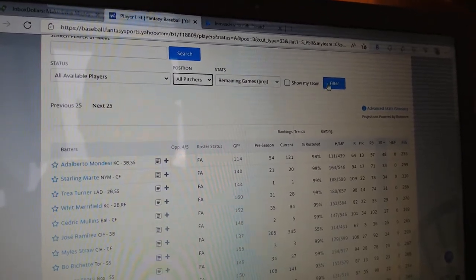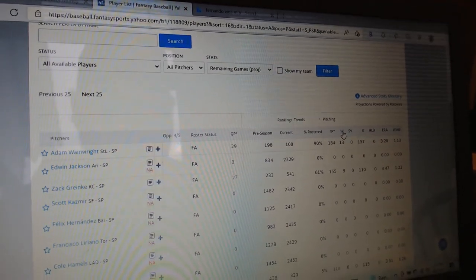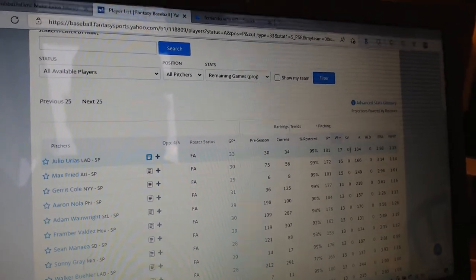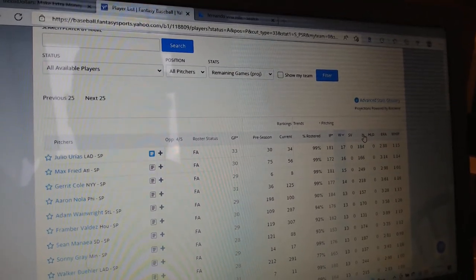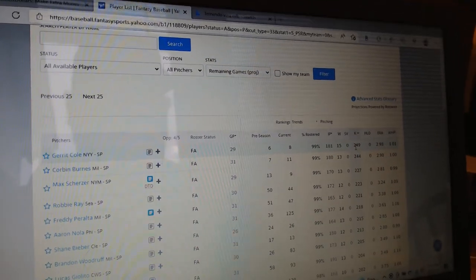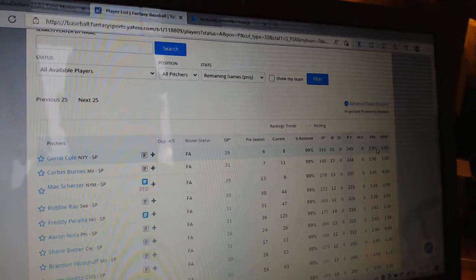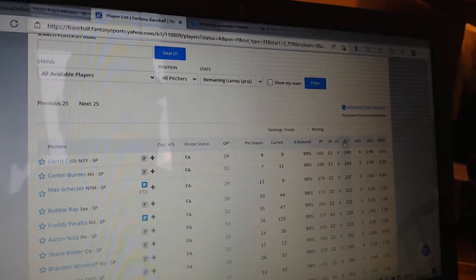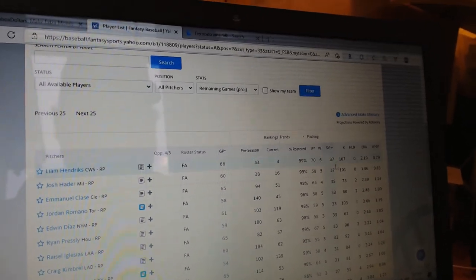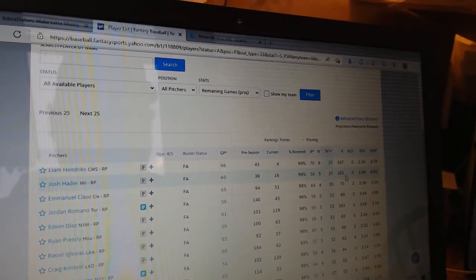You may want to draft Pete Alonzo for his power, but then you'll need to go find somebody like Miles Straw, who stole 25 bases but only hit five home runs. So when you're doing your draft, you want to set it up to balance those categories. With pitchers, you want guys who are going to win a lot of games, but you also want high strikeout totals. If you can find a guy who gets a lot of strikeouts, gets a lot of wins, and has a decent ERA, those are the guys to chase. Same with saves — look for closers who not only get you saves but also strike out a lot of batters.